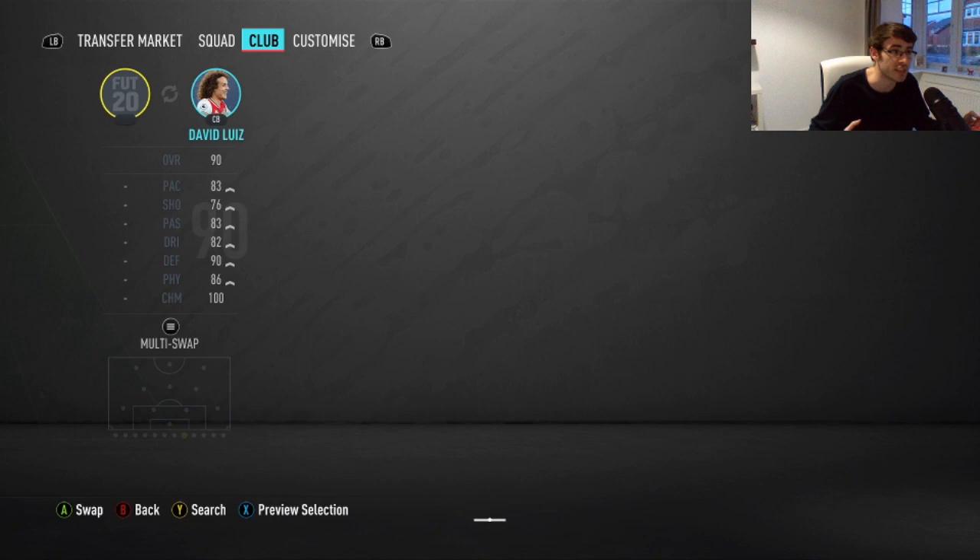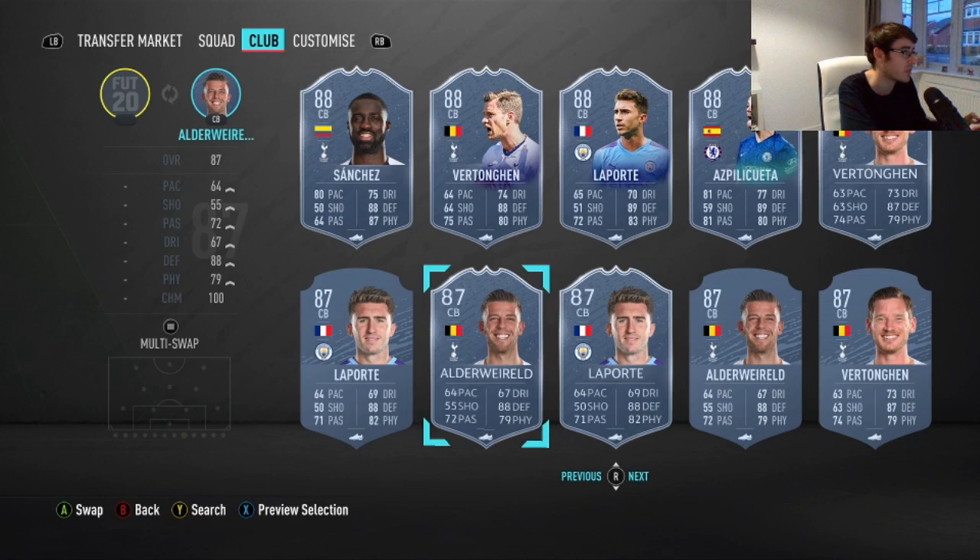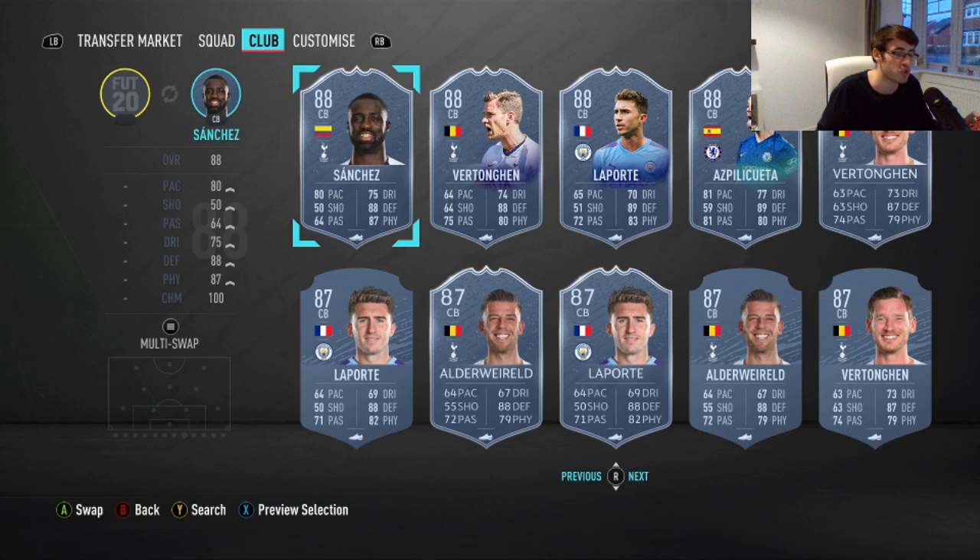Another good Player Moments SBC we saw recently was the 86 Shar player moments — he was a really, really good card as well. I can't even get onto the second page — can you believe this? Finally it loads. So you've got the La Porte cards — you're not really going to use them. I've got that flashback Aspas or Equator who does have a little bit better pace and really amazing passing, but he lacks in height a lot and a lot less physicality as well. On the whole I think the Sanchez card is really, really good.